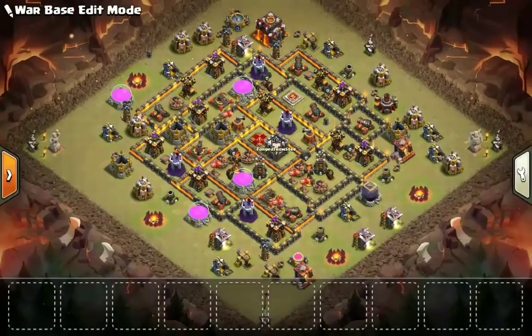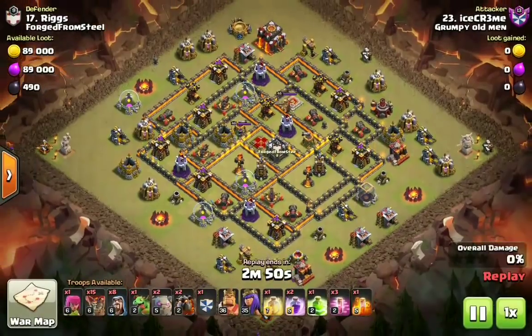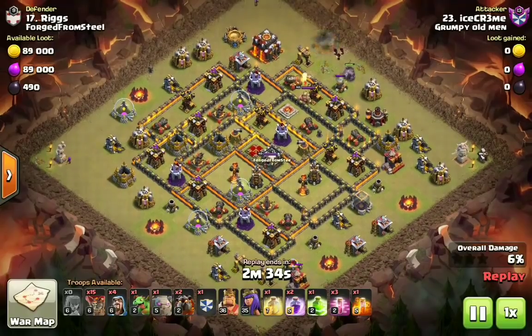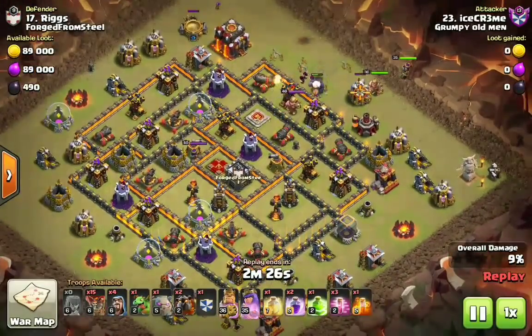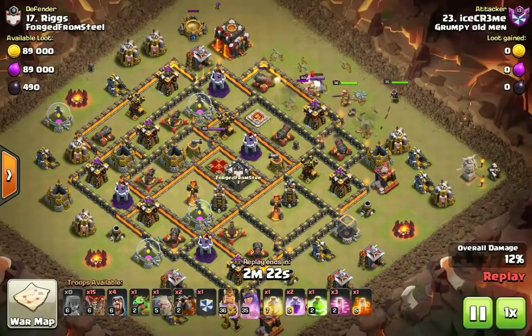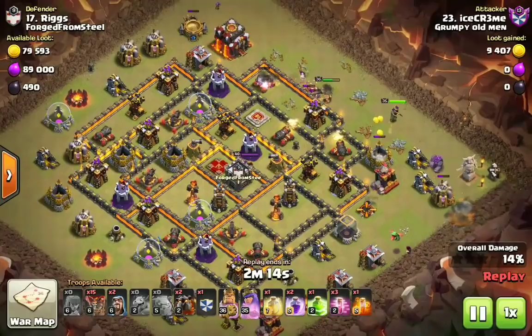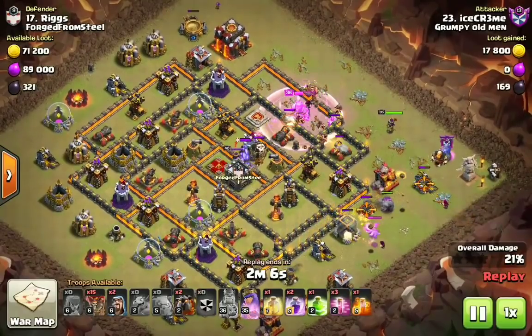That's enough analysis of the base — as we watch the attacks we'll give more analysis. Let's jump into the very first replay. This first attack was against Grumpy Old Men. We have Ice Cream for Breakfast — he drew the shortest straw hitting this base fresh, as they did not have a Town Hall 9 scout. The idea behind his attack is a shattered Lalo: he figured that with two golems he could take out the three air defenses, eliminate the enemy CC and Archer Queen, and then Lalo through the rest of the base using 15 loons to get through the two single shot Inferno Towers.